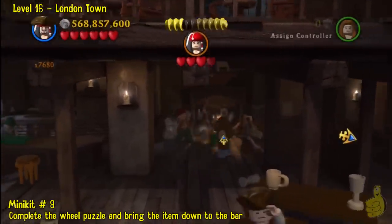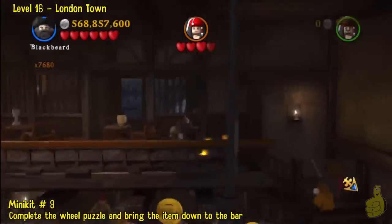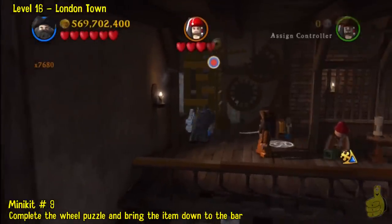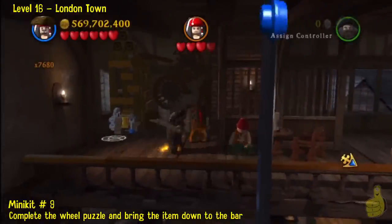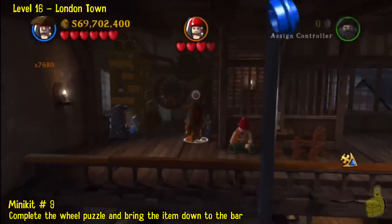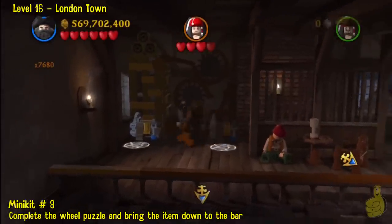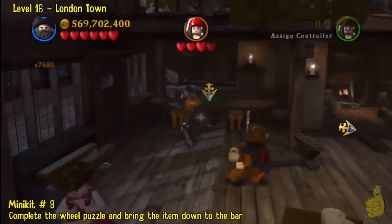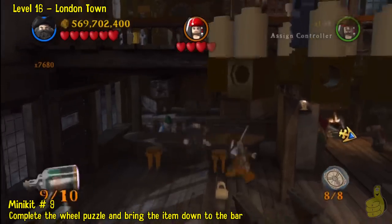It shows eight compass items, but that's only because we got the final one. The barrel you probably already have from completing the story, but we'll show it to you anyway. Before we go into that next room, head upstairs, blast the target, and then get a swordsman on both sides of the mechanism and pull it down. The left one will end up dropping the item — grab it, then walk down the stairs or jump over. Place it there on the bar in front of the bartender and grab minikit number nine.